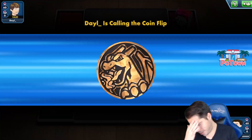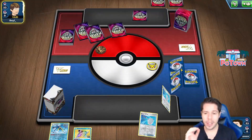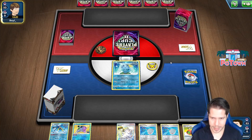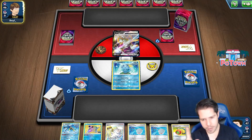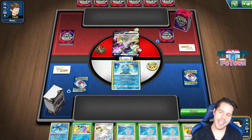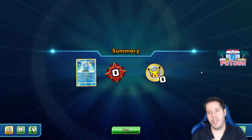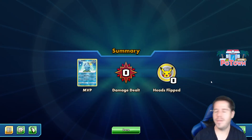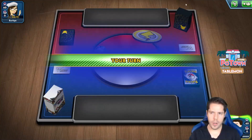My opponent last turn chose to grab a Drizzile to power it up and leave themselves with a zero-card hand, hoping to get something off their prize cards or topdeck. Instead of grabbing a Professor's Research, using it, attacking into the Urshifu, and researching into hopefully a Quick Ball or an Ultra Ball to find the Drizzile — just horrible decision-making that didn't get punished.